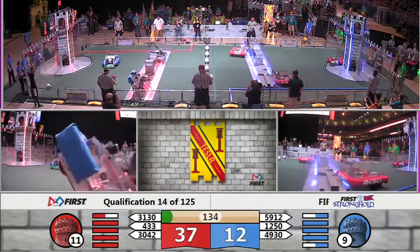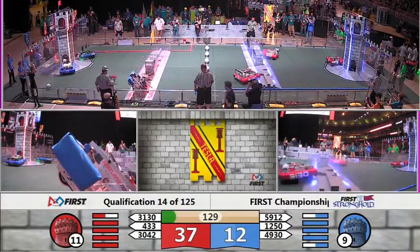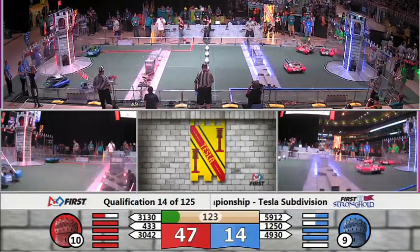Advantage red here as they get some early points. We go into teleoperator mode — drivers have control of the robots. Everybody's moving. Team 5912 for the Blue Alliance, the Hawkeyes stuck on that low bridge.